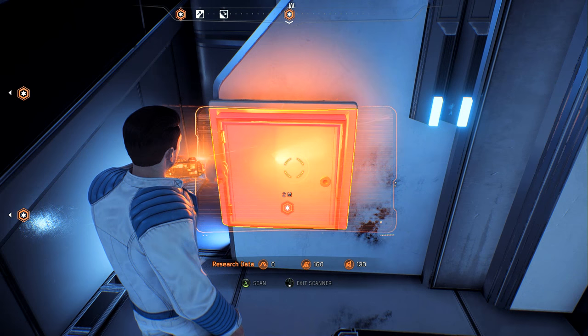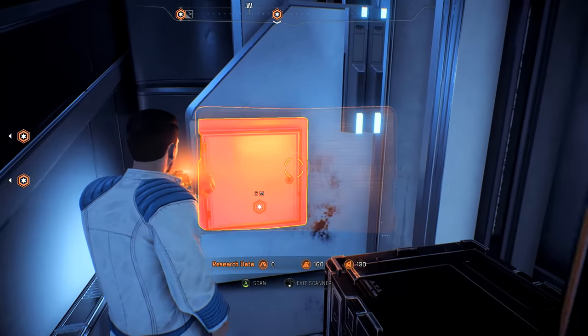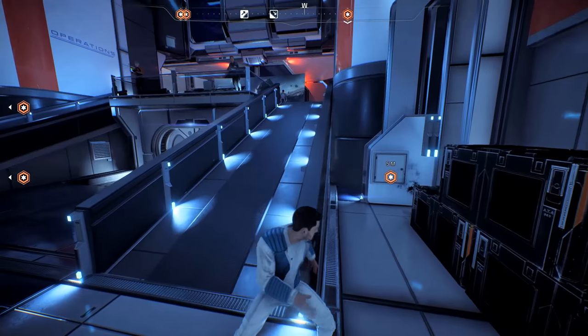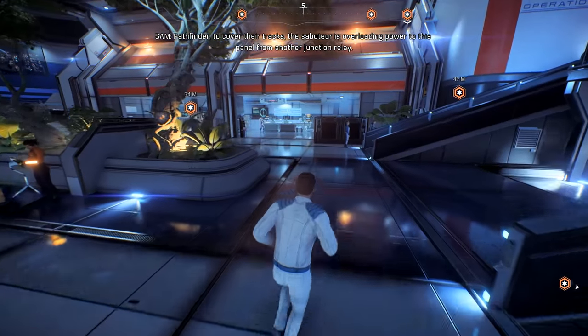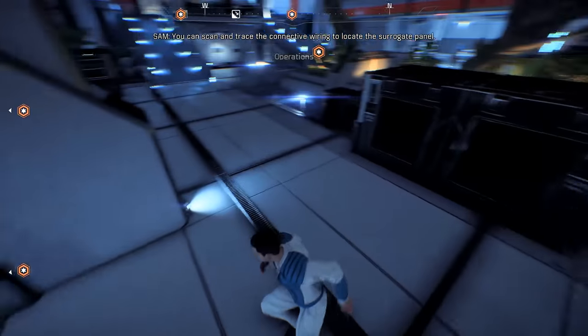Last session we got the Tempest, our new spaceship, kind of akin to the Normandy. I gave you guys a tour of the ship, and now I've hightailed it back onto the Nexus to wrap up the side mission. So Pathfinder, to cover their tracks, the saboteur is overloading power to this panel from another junction relay. You can scan and trace the connective wiring to locate the surrogate panel.